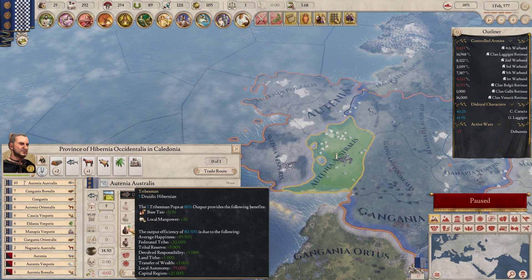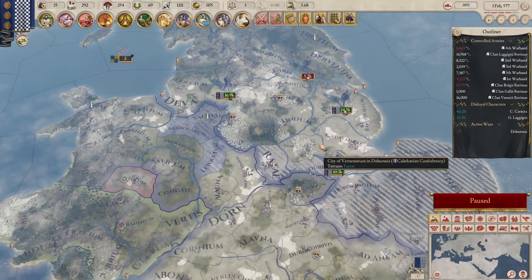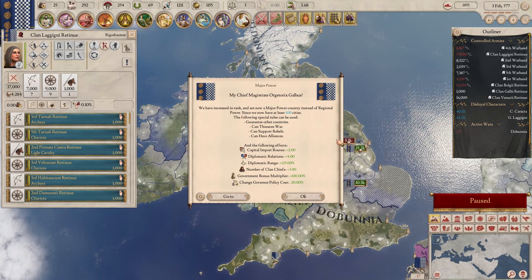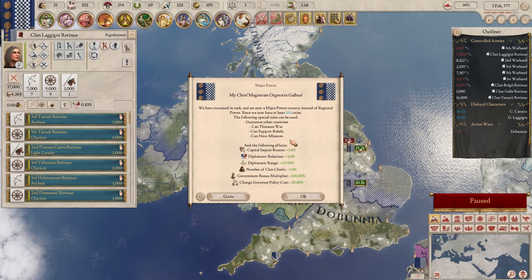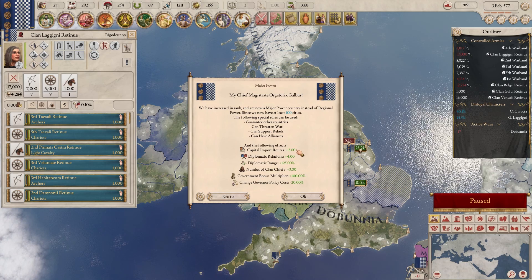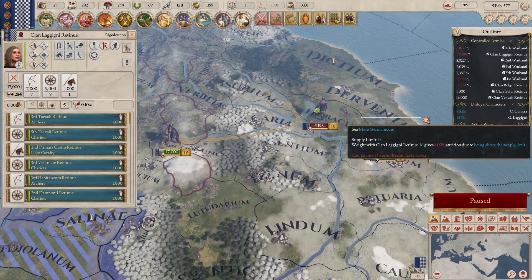If I move five, I can then colonize like this. Colonize - good. A little bit more land - every little bit helps. We have increased in rank - we're now a major power instead of regional, since we now have a hundred cities. So we can now guarantee other countries, threaten war, support rebels, have alliances. Land chiefs has gone up by three, diplomatic range is a lot higher, relations is higher, capital import routes up, governor bonus multiplier is up, and governor policy cost is down. Nice. So we have grown in the war, one way or another.